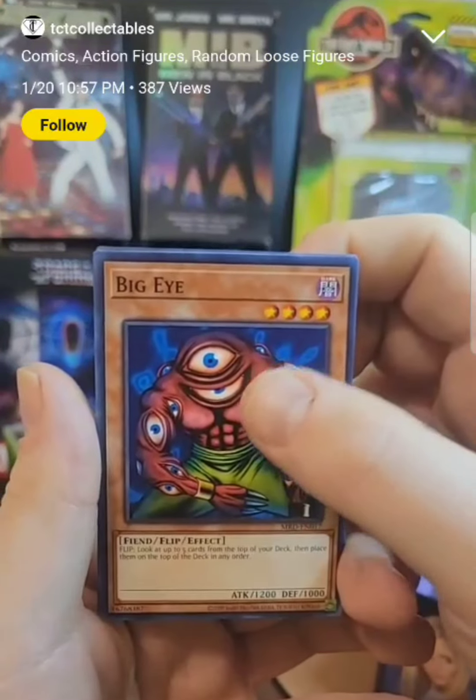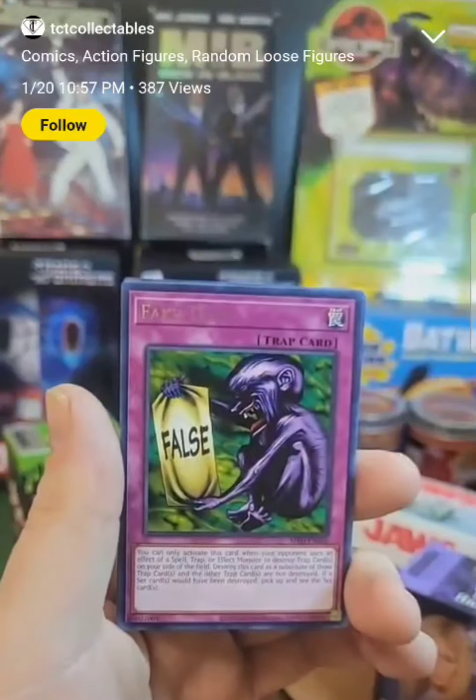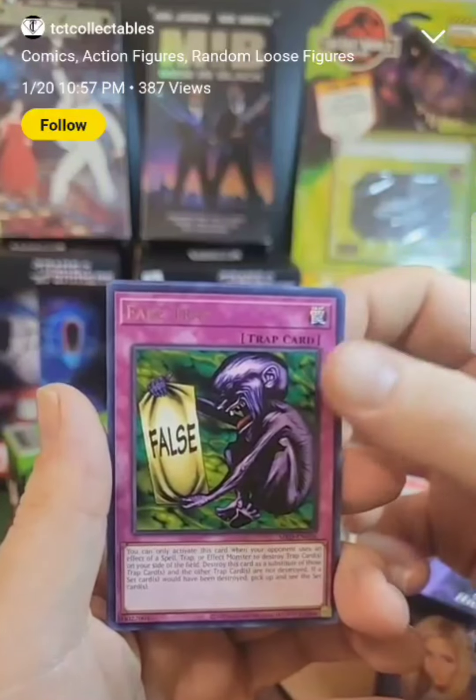Queens Double. This is like the 900th Big Eye I have, so I've got plenty of Big Eyes. Fig Trap — that's the first one I've got of that.